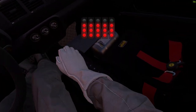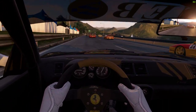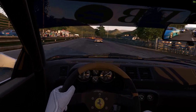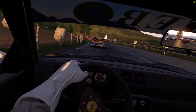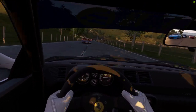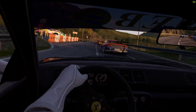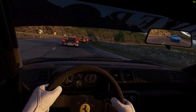First of all it's got a proper gated shifter, and you have to take that into account by taking your time when the gear changes. Mid-engined, about 375 brake horsepower, and the handling on these is just fantastic — you really do have to know what you're doing with them.